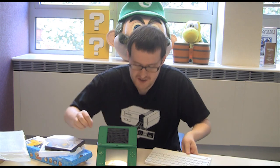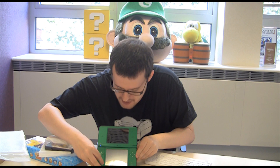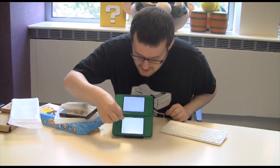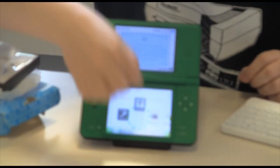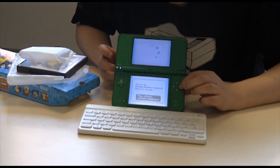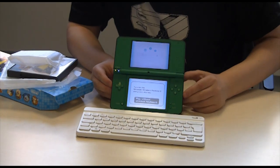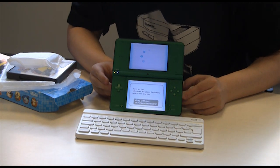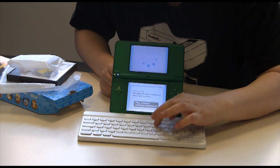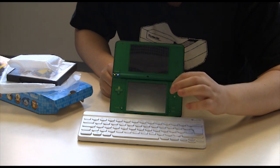How this works is you switch your game on, like so. Start the game, and the intention is that you set your keyboard in front of it like so and turn it on. Press any key. Job done.